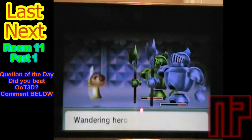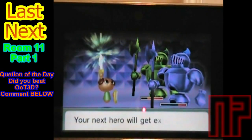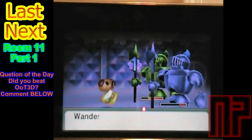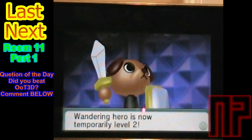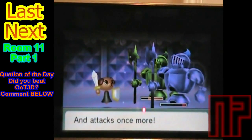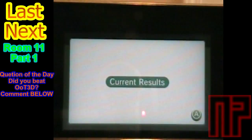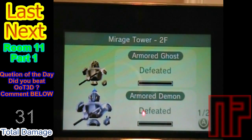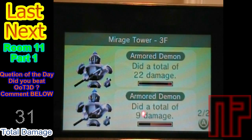This one just makes it dark. I pretty much think we're going in circles like we did before. There's now a temporary level 2. So there we go — current results: defeated armored ghost and armored demon, armored demon and another armored demon. We did a total of 31 damage to both of them, so yeah.